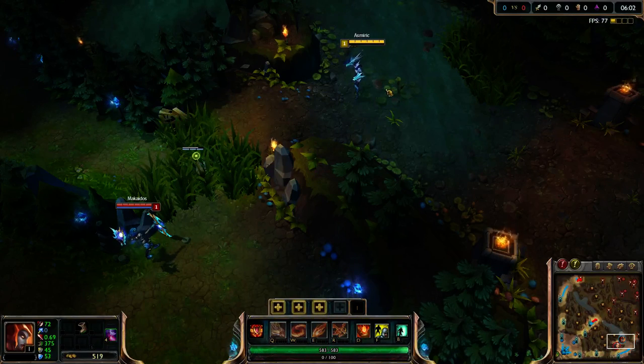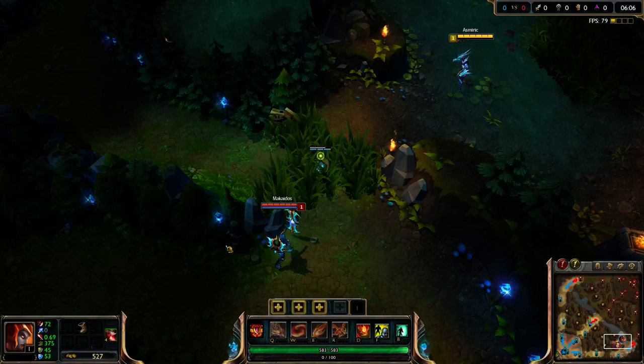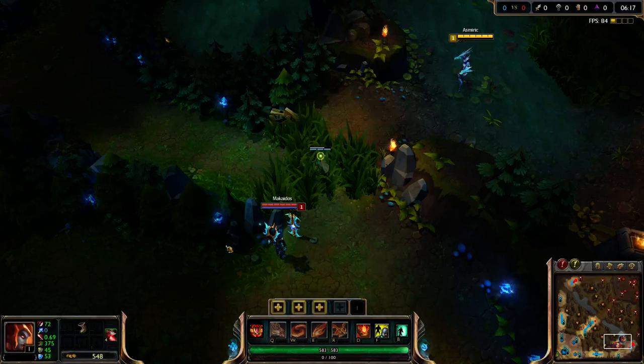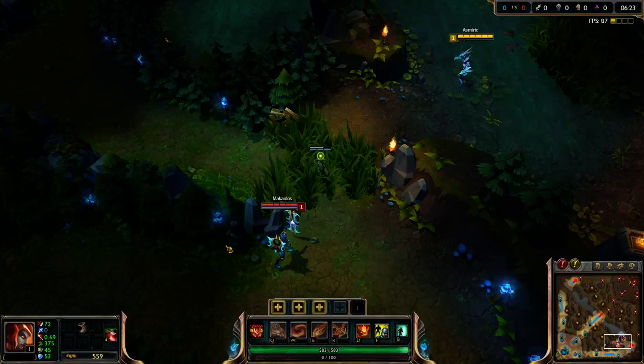Specifically, this tri-bush is where they showcased it, whereby they were stood behind the wall and they lensed it and walked past it. The way that the lens works is it disables the ward, but they still actually have vision from it, just not of things walking through it. So if a champion lenses it and walks past it, they won't see the champion walking past it, but they've still got the vision from the actual ward.